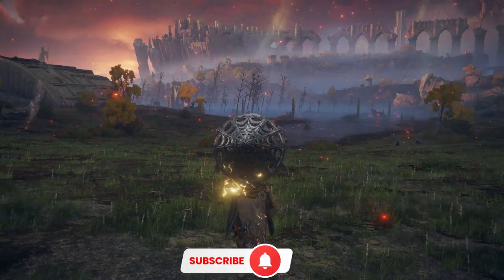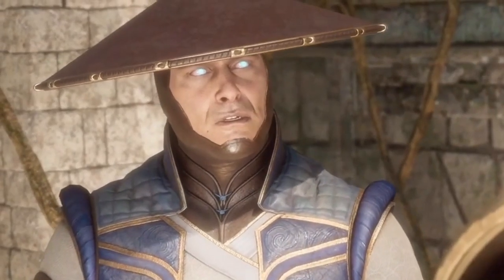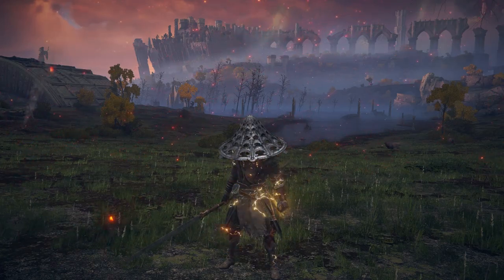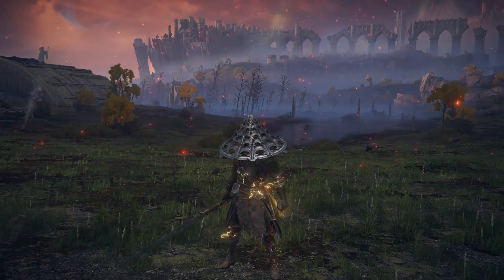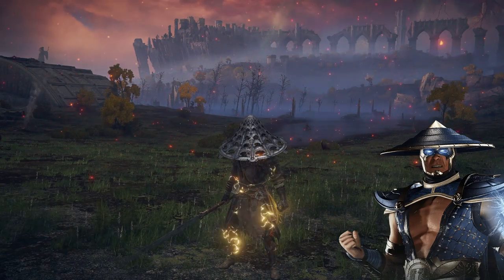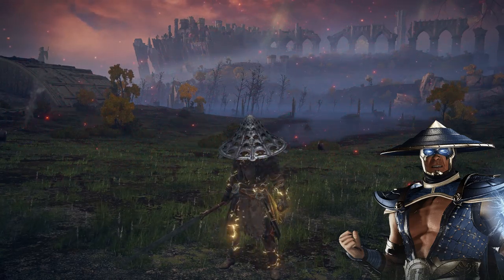What's up everyone, it's your friendly neighborhood French-Canadian, and today I'll show you how to become a god of thunder. I must consult with the elder gods. So this is a faith and dexterity build where we'll primarily be using incantations as well as a twin blade with a lightning ash of war. I based this on the character Raiden from Mortal Kombat. I know this hat looks silly as hell but it's literally the only one in the game that looks similar to his.